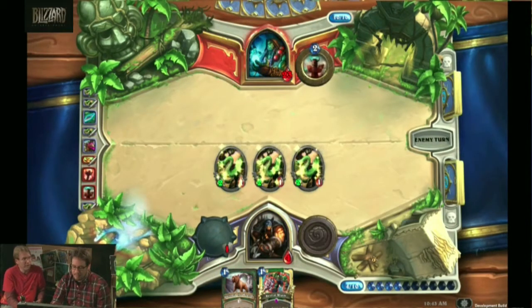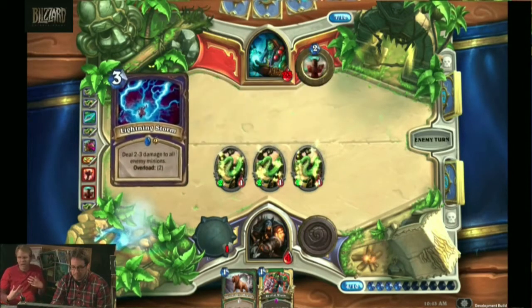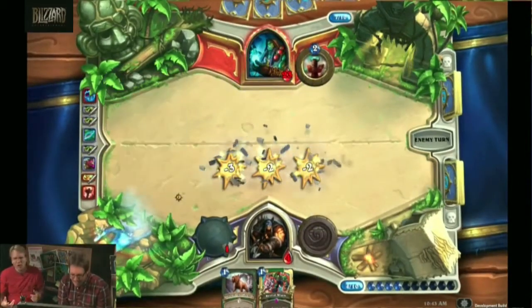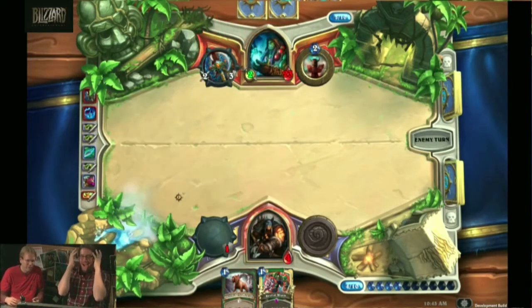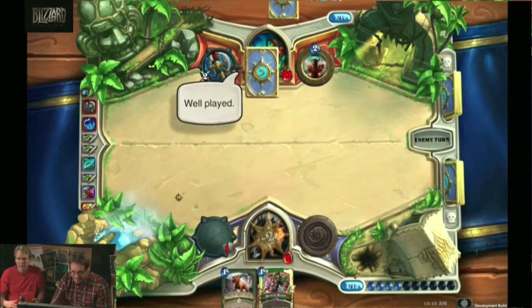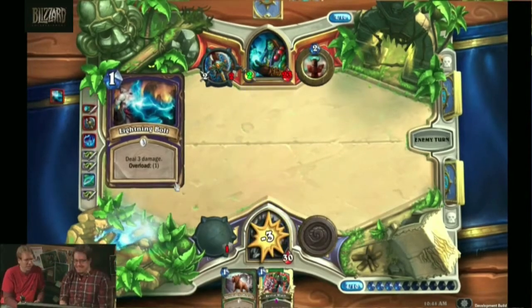So we've asked: what happens when you run out of cards during the game? The game doesn't immediately end. Each time you would draw a card when you've run out, you take damage for that card and it stacks. So the second time you would draw a card, you take two damage. The third time, three damage. So the game doesn't immediately end, but it's going to end pretty quickly.